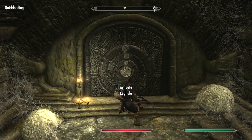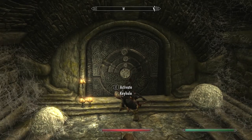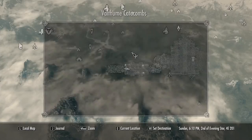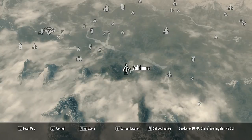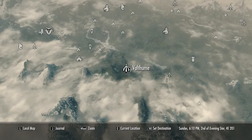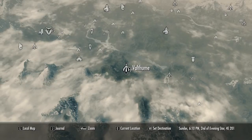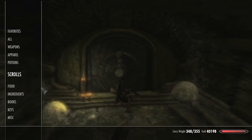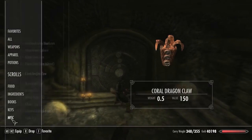Hey guys, Xbox here. This is going to be how to complete the door puzzle here in Valthoom. It's one of those claw puzzles. You've probably seen these five, six, seven — hopefully more times than that in the game so far. But if this is your first one and you don't know how to solve them, I'm going to show you how to do it. Basically, you're going to pick up that claw.